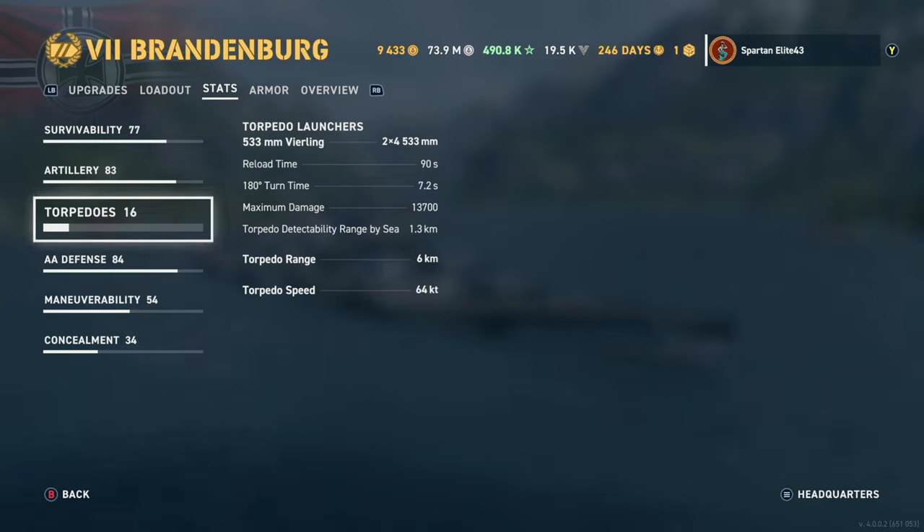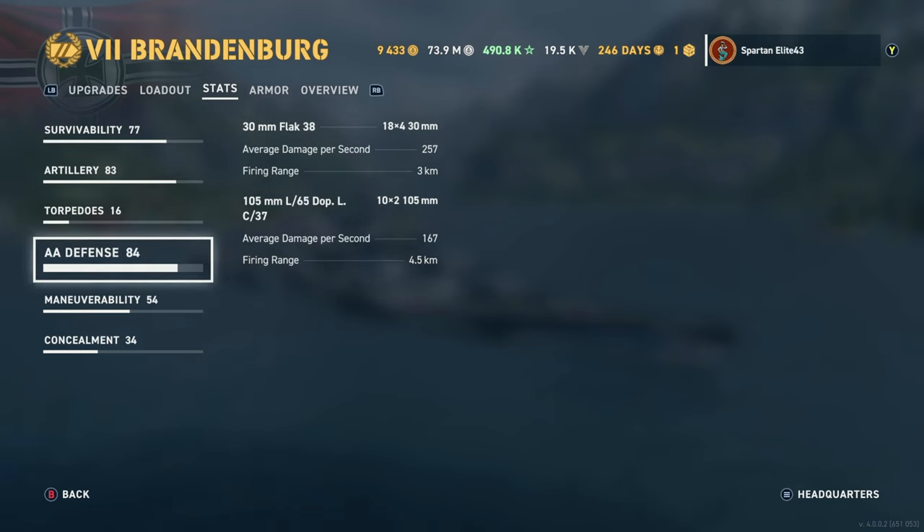If you hit a battleship with any torpedo damage reduction, you won't get much out of it, though you do get floods. By that point somebody has probably already used their damage con to put out a secondary fire. Torpedo detectability is 1.3 kilometers, they go 6 kilometers, and have a 64-knot torp speed — kind of middle of the road, not fast not slow.